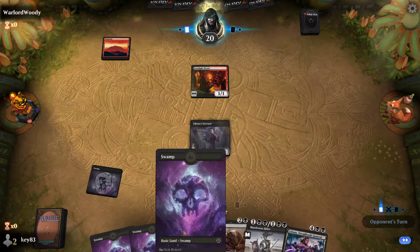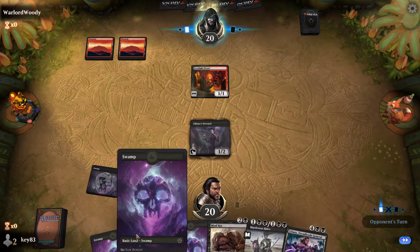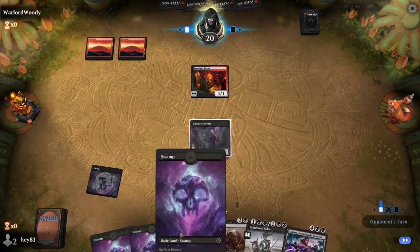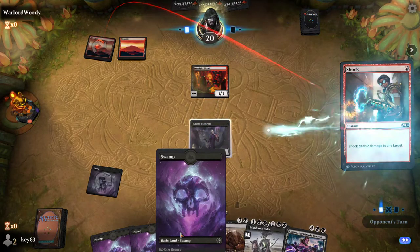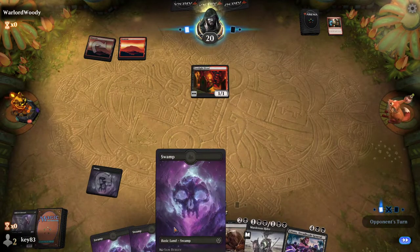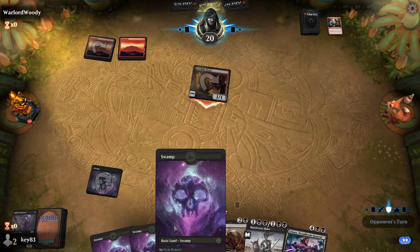As you can see in my hand, I have lands. There are five basic land types — or six if you include wastes? Yeah, six if you include wastes, but don't worry, wastes are very, very rare. So there's swamps, plains, islands, mountains, and forests.